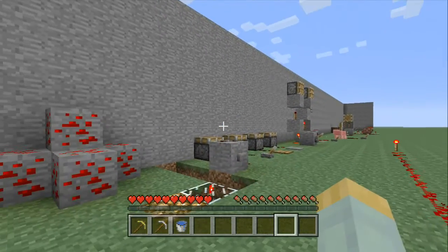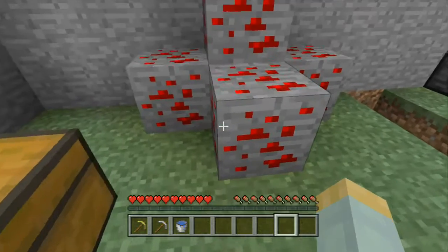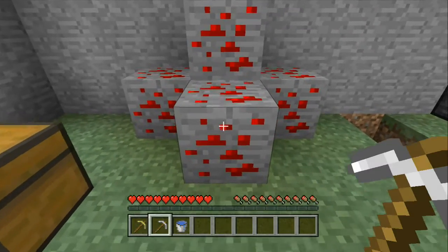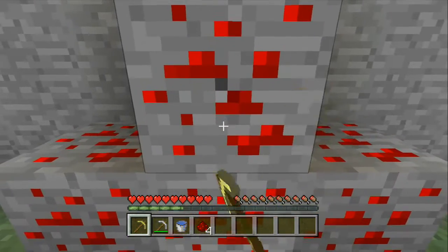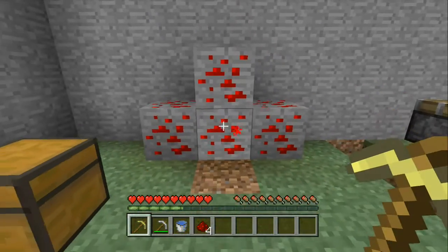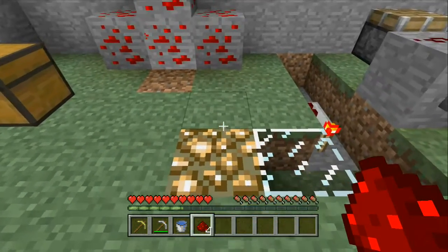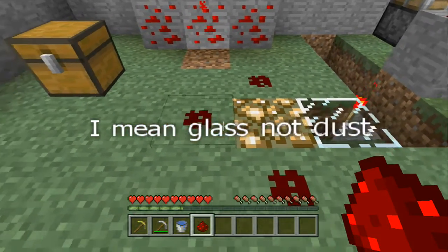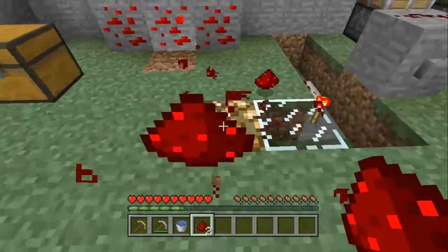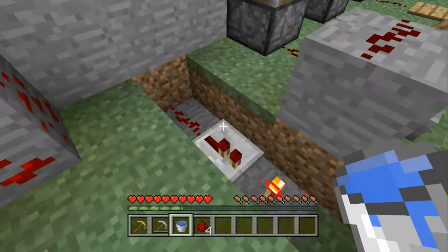To start us off, this is redstone. It comes in an ore form. You can mine it with an iron pick or a diamond pick, but you cannot mine it with a gold pick, wooden, or stone pick. Redstone can be placed on any surface, but it cannot be placed on glowstone or dust.